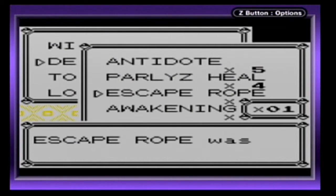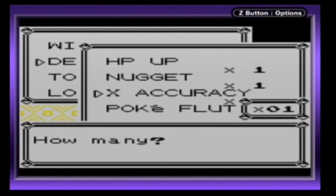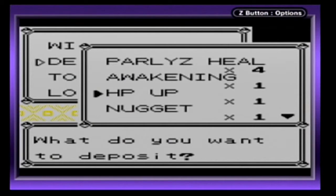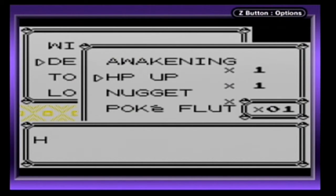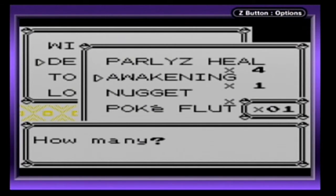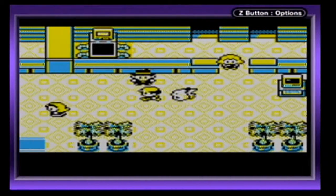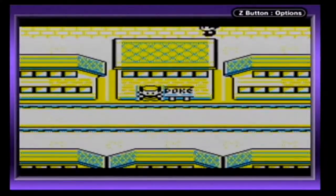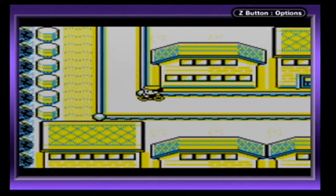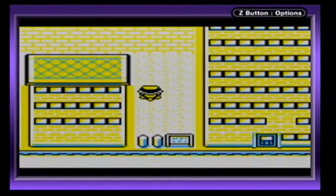I'll get rid of the Escape Rope, the X Accuracy, the HP Up, and I'll sell the Nugget. Not the Super Potion — I need that. I'll get rid of the HP Up and go ahead and sell the Awakening, because I've got the Poké Flute. Poké Flutes can be used inside a battle to wake up your Pokémon — you don't even have to buy any more Awakenings if you keep the Poké Flute with you.